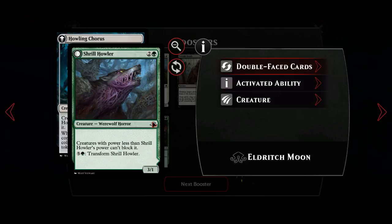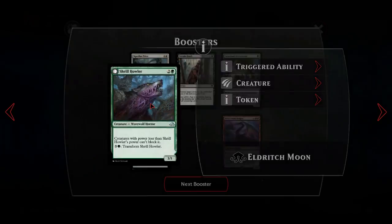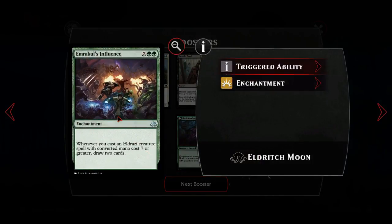Shrill Howler: two and a green for a three-one. Creatures of power less than it can't block it, and transform for six is quite good, making it a three-five where creatures of power less than it can't block. If it deals combat damage to a player you get tokens. It might get into the werewolf decks in Duels just because we don't have enough werewolves.